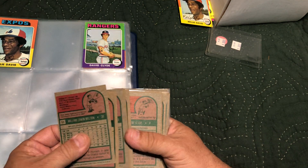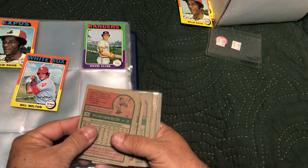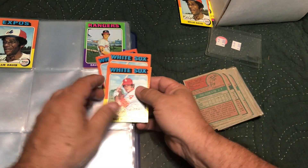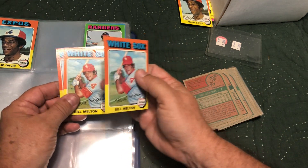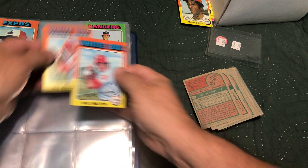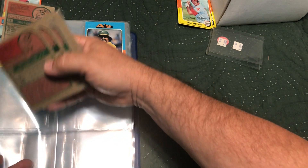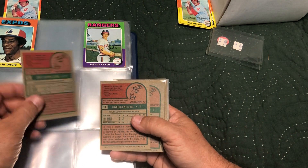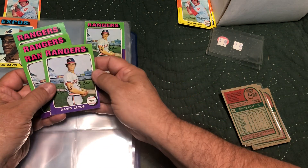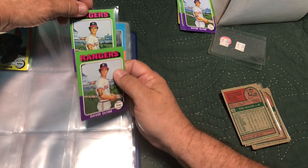We're not going to put every card in — it's going to take too long — but we will show you which ones we need as we go. Next one is card eleven, Bill Melton. We need card eleven, so the best Bill Melton please step up — probably this one here. Next, card twelve — we've got four to choose from and this one's all waxed on the back. This is a nice one; we're going right with this one.